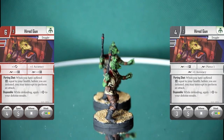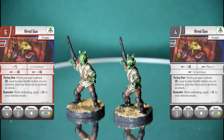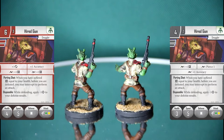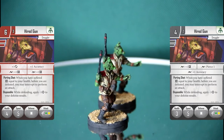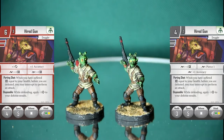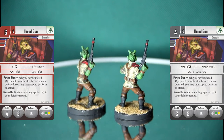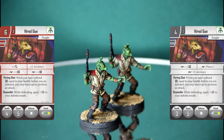His surge abilities are: surge plus one damage — always nice — surge pierce one, and surge plus one accuracy, which as I've just shown he's probably going to need. He really needs it, but at least he can roll surges so he kind of makes up for his accuracy with that dice. Green is okay for surges too, but yellow has double surges so it can do whatever you want.